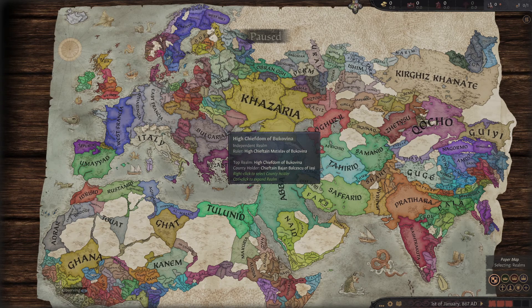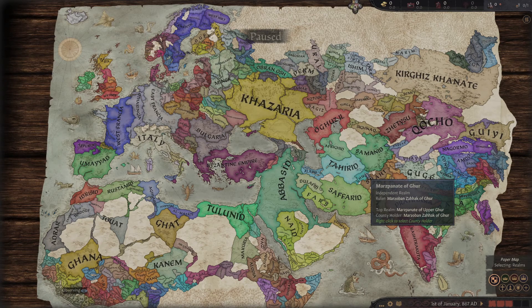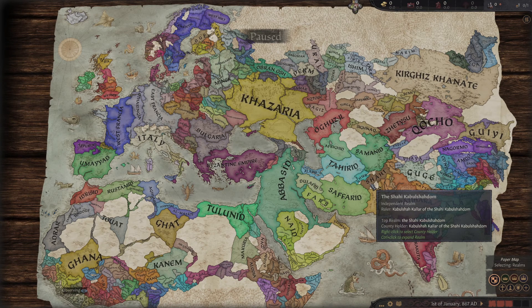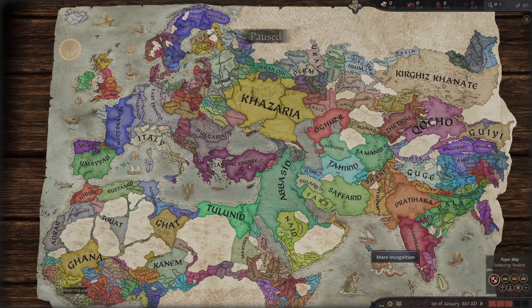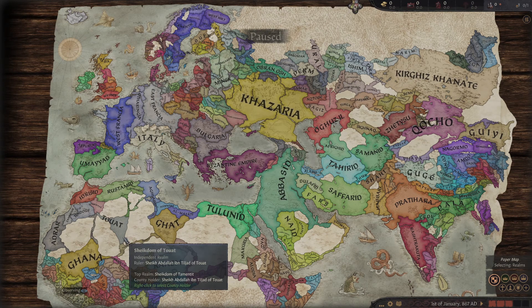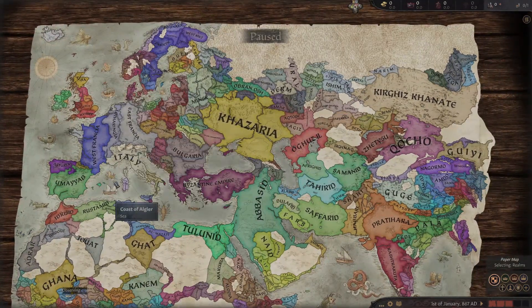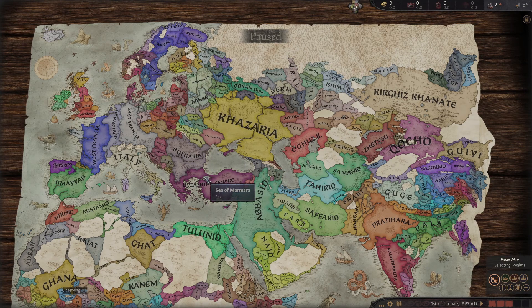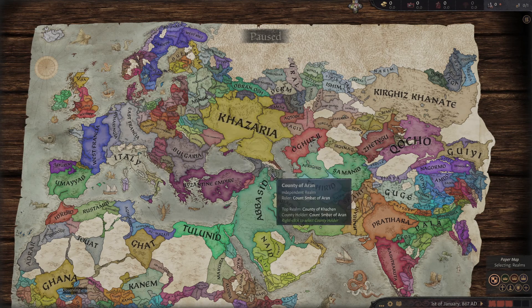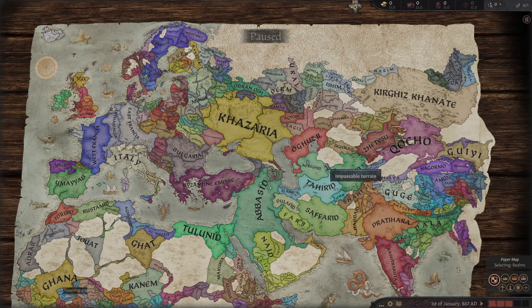We're gonna be going from 1867 to somewhere in the 1900s, like probably the 1950s, maybe. This is gonna be really fun, but it's also gonna take a long time, so instead of doing it all in one video it's gonna be four separate videos, one for each game. The games we're gonna be playing are Crusader Kings 3, then Europa Universalis 4, then Victoria 2, and we're gonna finally end off with Hearts of Iron 4.